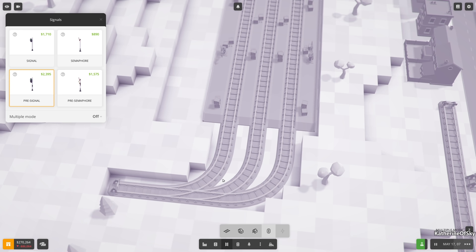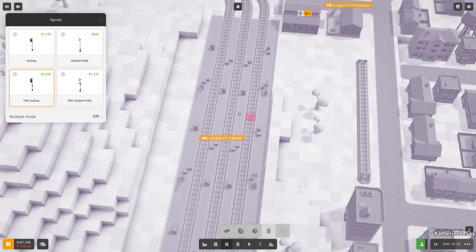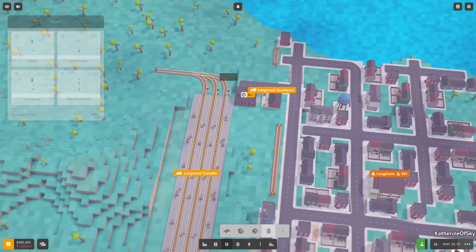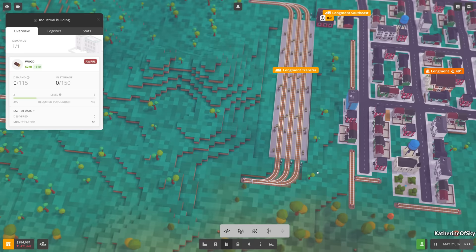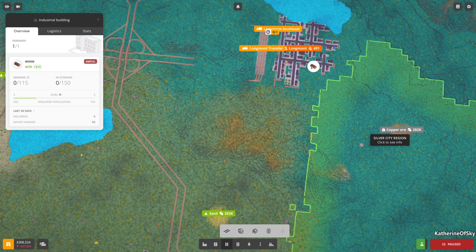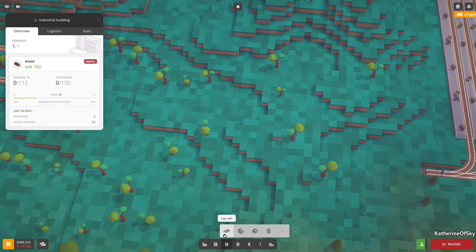Let's get the signals in here so we can have trains going along. This is exciting - always fun to build a brand new train station. Are they still wanting logs? You're fine - we're awful, I know. Right now I'll just connect this straight in there and that would be better for now.